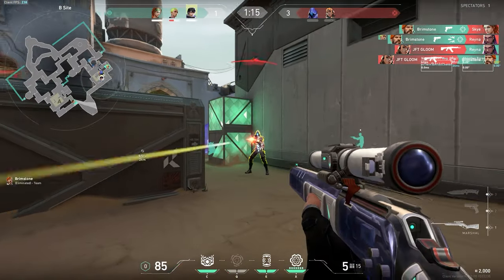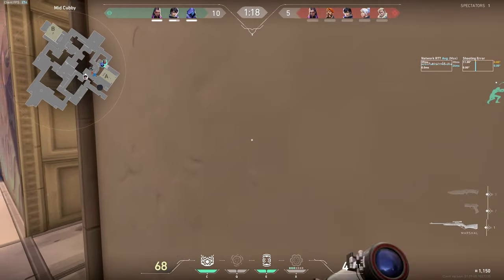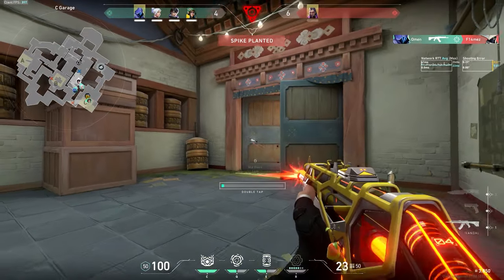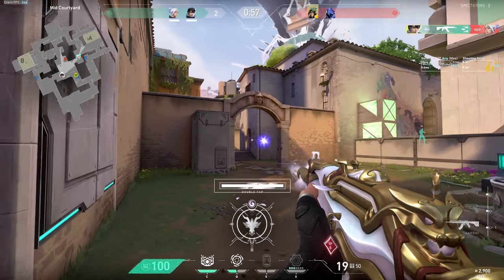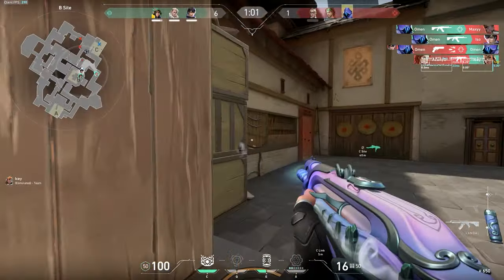One last point for eco weapons — I want to single out the Marshal, because even if the enemy has full shields, if you make them vulnerable, the Marshal will eliminate them in one body shot. It's a similar thing with wallbangs, because when you hit them with your Undercut, it takes way less bullets to eliminate them because of that double damage. So basically you always want to keep in mind you can get free kills with your Undercut by wallbanging people.